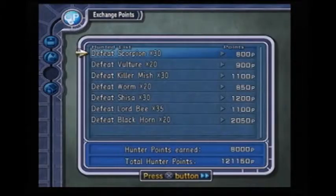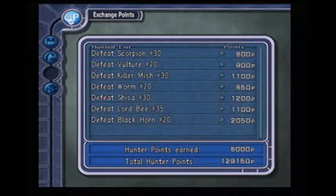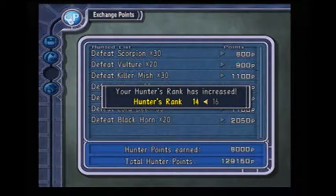Let's go ahead and exchange the points for the ones we've done: 30 Scorpions, 20 Vultures, 30 Killer Mishes, 20 Worms, 30 Shishas, 35 Lord Bees, and 20 Black Worms, for a total of 8,000 points. That brings the total to 129,150 points, and our rank goes up.